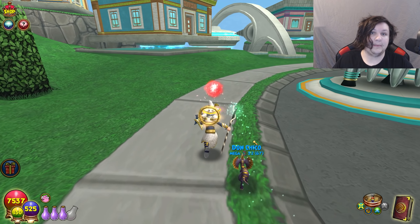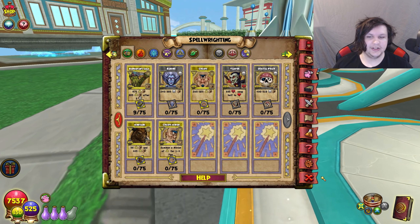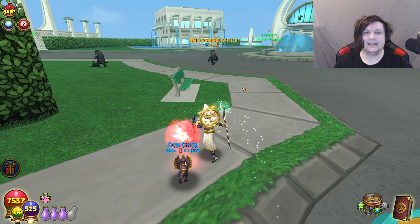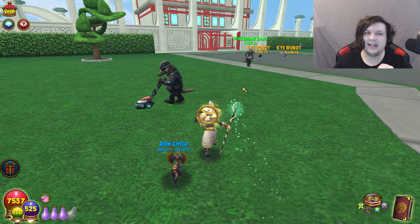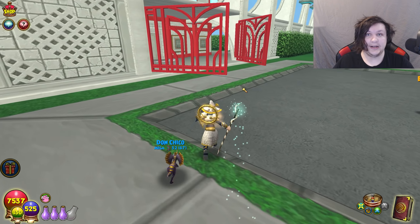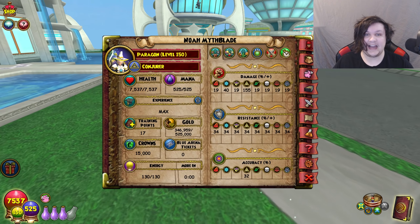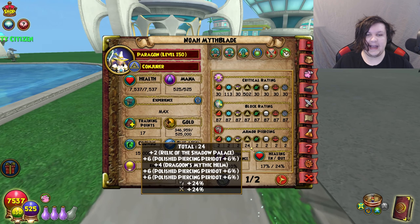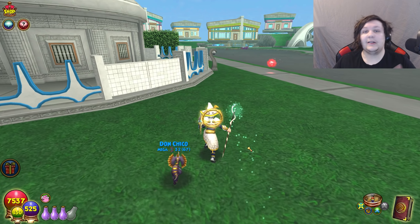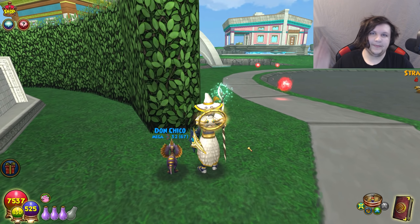My next upload will probably focus on the new Spellament changes because there are a lot of changes there worth covering. But that is the overview of the new gear — let me know your thoughts in the comments below. This is a massive change: we're going to see a completely new PvE and PvP gear meta. Pierce in particular is going to be insane — right now I only have about 20 pierce, but after this I'll probably be in the 30s, and most PvP sets will likely be in the 40s and 50s. Thank you all for watching — adios!